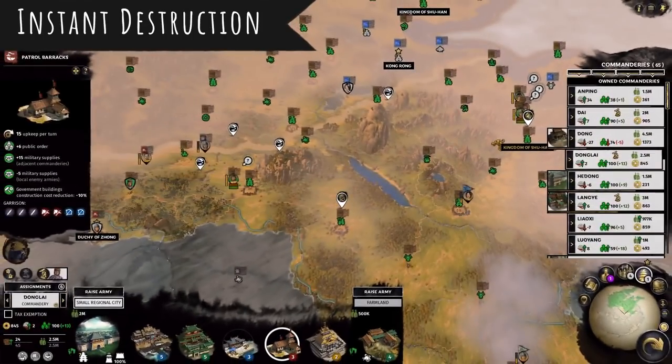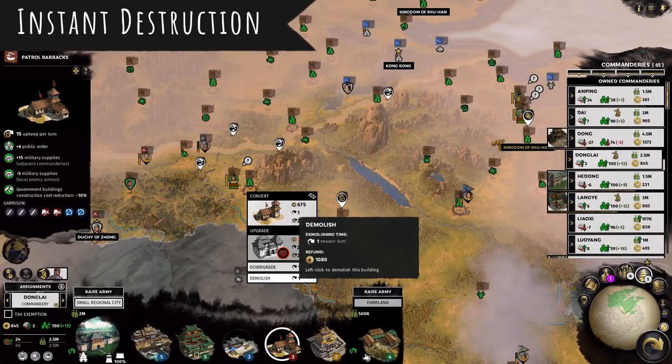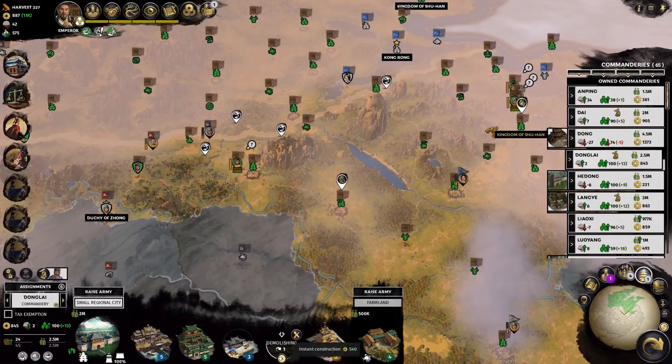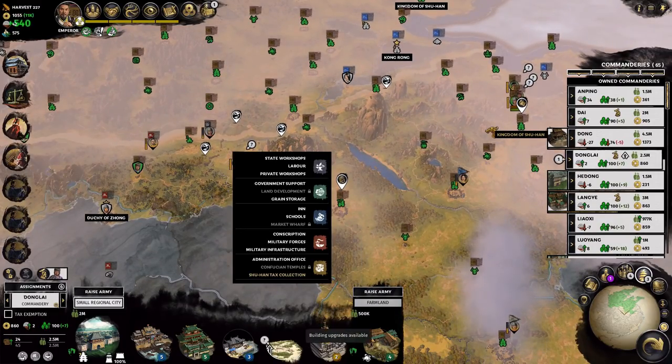So when you're in late game, that's really handy. The opposite is also true — you can instantly destroy buildings and not have to wait a turn. You can just instantly destroy it so that you can pop something new in there. It's the exact same button.